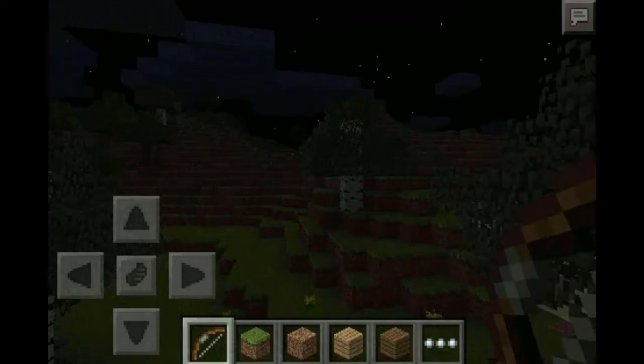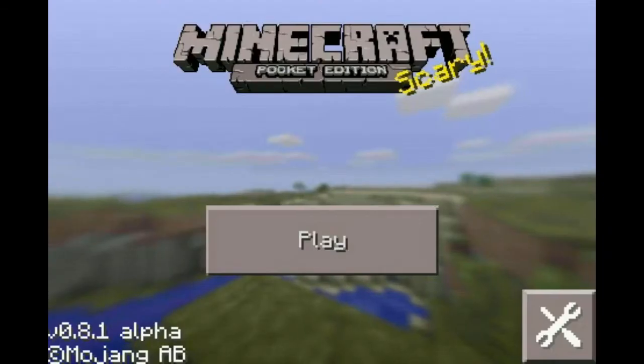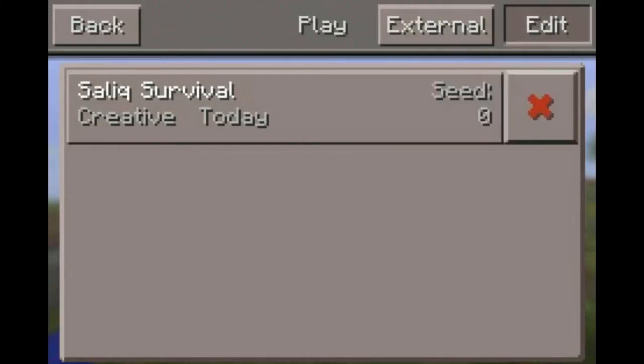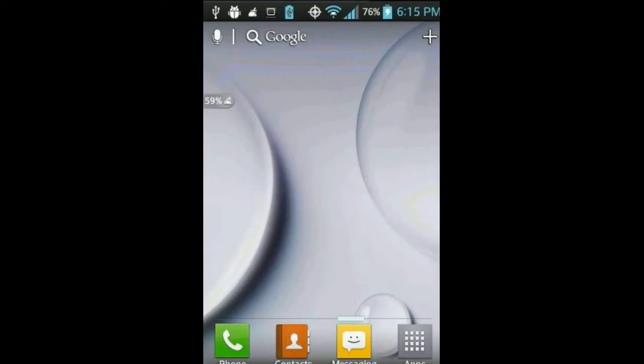I'm gonna click this world — no more creative world. I close out, I don't want it anymore, so I go Edit, then I go across, then I go Delete — and it just doesn't delete. I don't know if it's a bug in Minecraft, but it doesn't work for mostly other Android users either. So I'm gonna be teaching you how to delete this world.